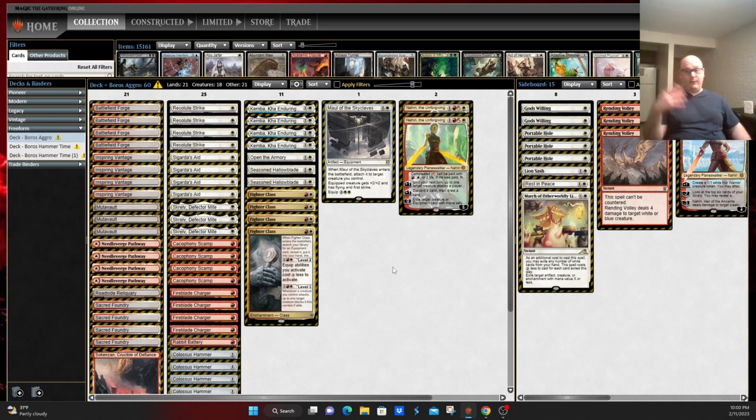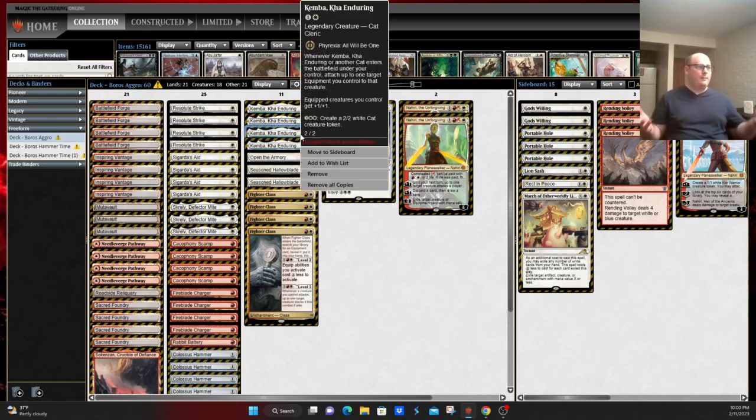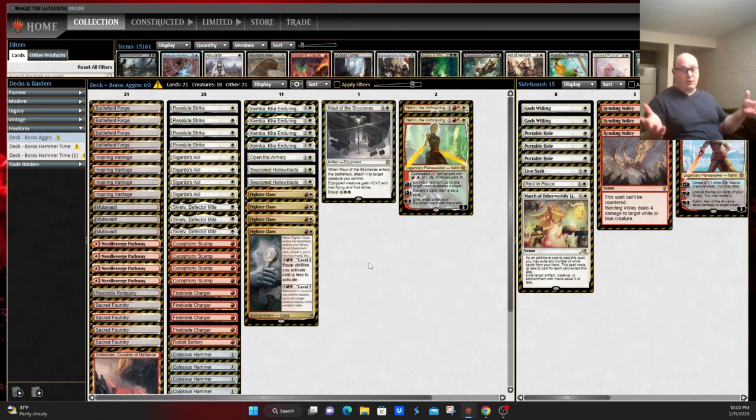As far as equipping abilities, you have the four Sigarda's Aids, and you also have four copies of Puresteel Paladin. Paladin allows you to equip things that are already in play — it doesn't require something like Resolute Strike being a one-time shot. Another card that helps with equipping is Kemba: whenever Kemba or other cats enter the battlefield under your control, attach up to one target equipment you control to that creature. So you've got cats. Kemba on its own is always a way to equip — comes in as another lightning rod, gives you another way to equip a Hammer that's already in play.